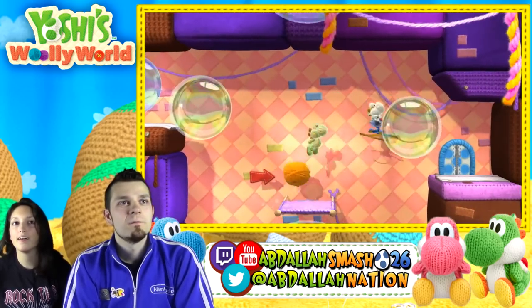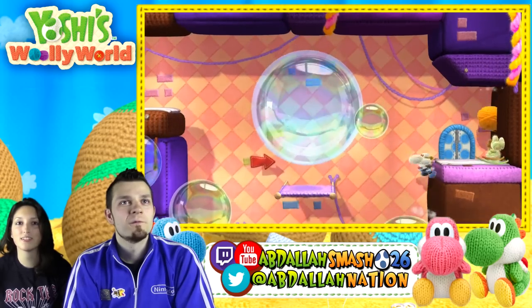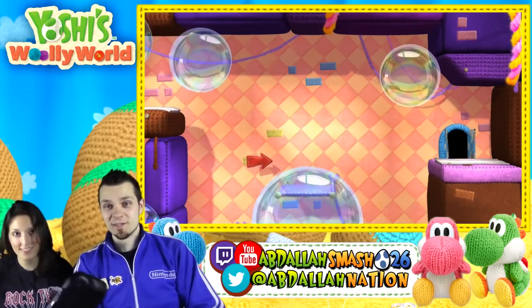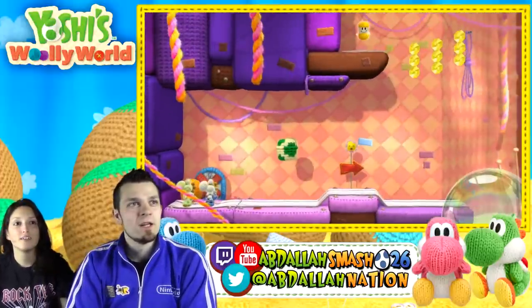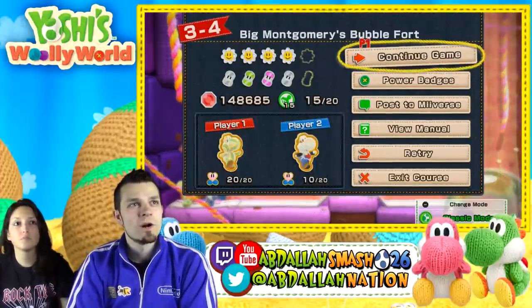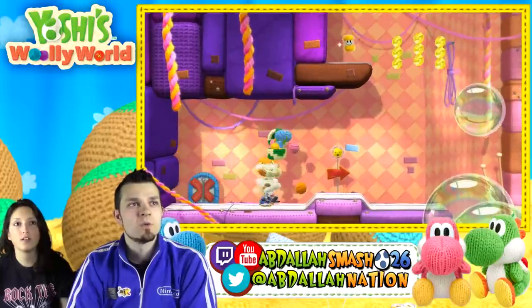Anything in the other corner? A door — a door. Inspect the area before we go into the door. What do we got? What are we missing? This has been a long level. So five more and then one of each of the things. There's the last wonder wool — thank you.